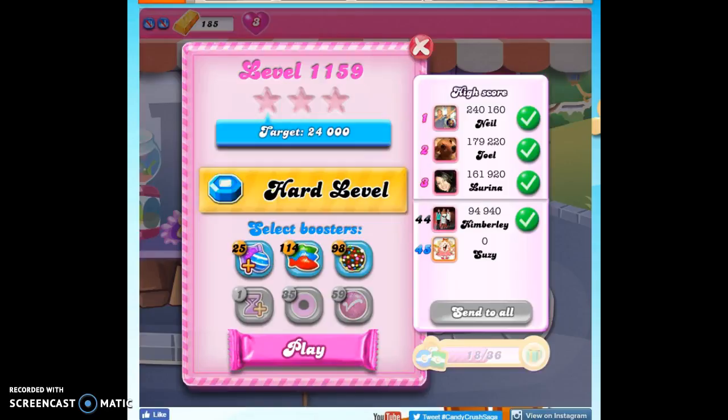Hi friends, this is Susie, your Candy Crush Guru, here to help you solve the puzzle of level 1159, which is a hard level. I've played it through 10 times, and I can see that it requires a bit of luck. So I'm going to bring two lucky boosters in with me.